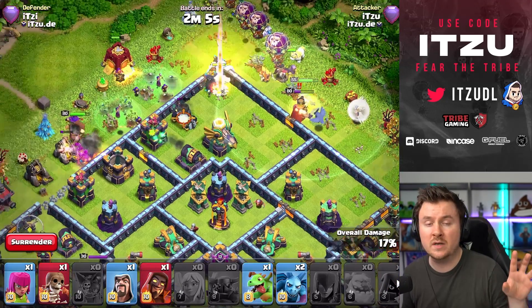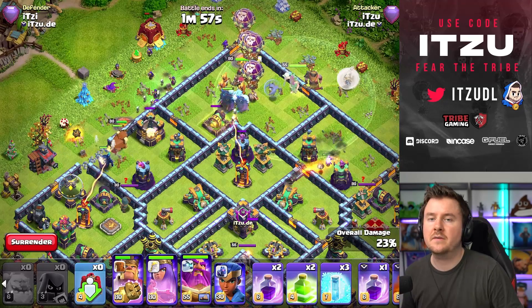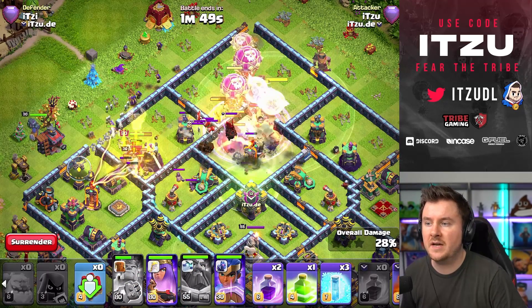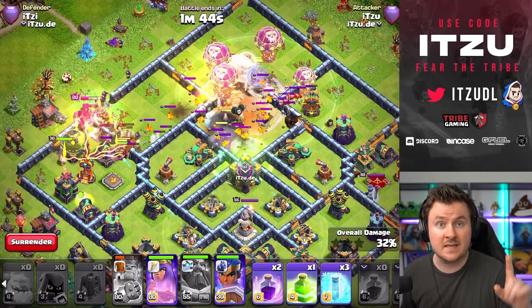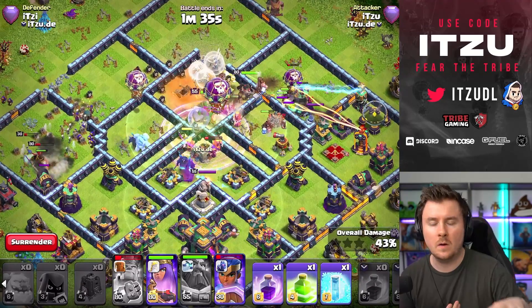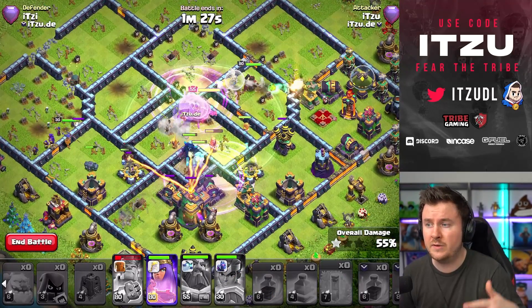Now we're starting with our PEKKA on the top side, sending our Queen as well. The ice golem is in there too — as I mentioned, we got rid of one Witch and added one Ice Golem because you want a heavy push through the core. We have a Wall Breaker for the first wall. The next wall — say the top compartment was closed — we invest the Wall Breaker there, then keep jumping and wall-breaking. The King and CC troops are really important here. Typically you want the Hawk Riders with your Royal Champion and King walking around the outside, pushing your smash through the core.